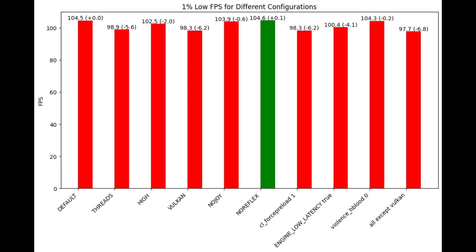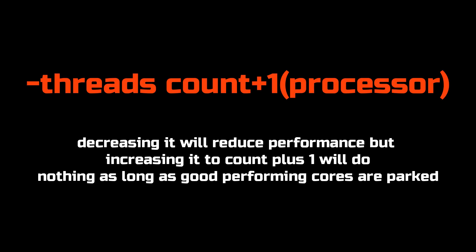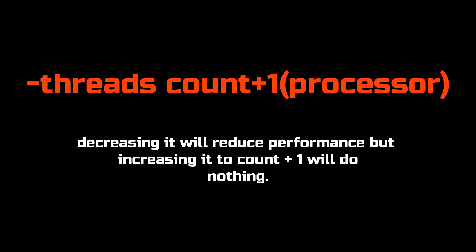If you want to experiment, here are more detailed findings. The minus high option leads to more frequent crashes and doesn't really help because you're messing with your process architecture hierarchy. Minus threadcount plus one, which controls logical processors, is not going to decrease or increase performance unless your well-performing cores are being parked. If you have 128 cores, the game won't use all of them since most calculations are done sequentially, so bumping the count to plus one won't help unless you're parking cores used for gaming.